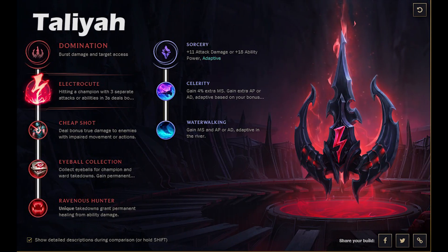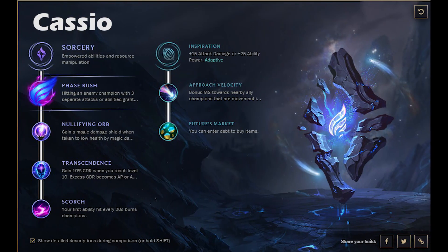Here's Taliyah — this is my go-to. I think Electrocute is going to be the go-to; I don't think you'll be looking for Phase Rush. I like the damage from Electrocute myself. Then you definitely go into the Sorcery tree and get that movement speed, especially Water Walking — you get 25 more movement speed in the river, which is insane for roams.